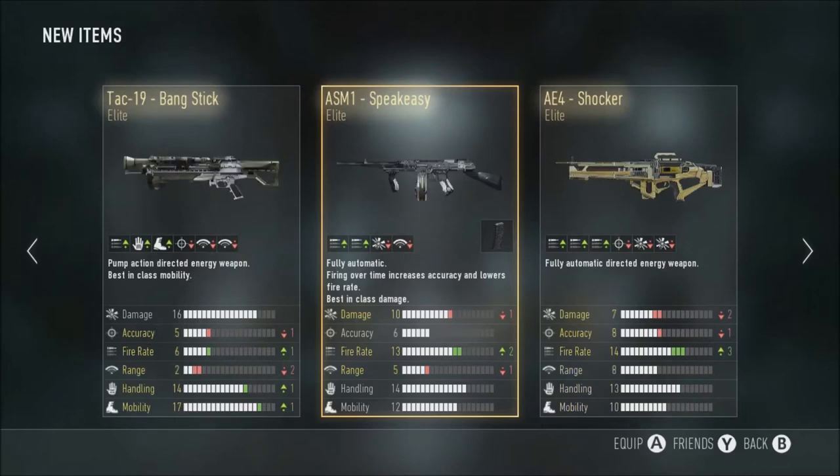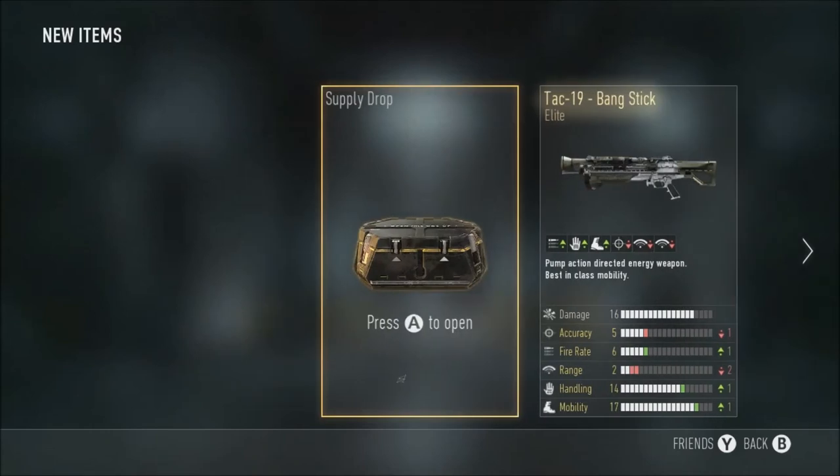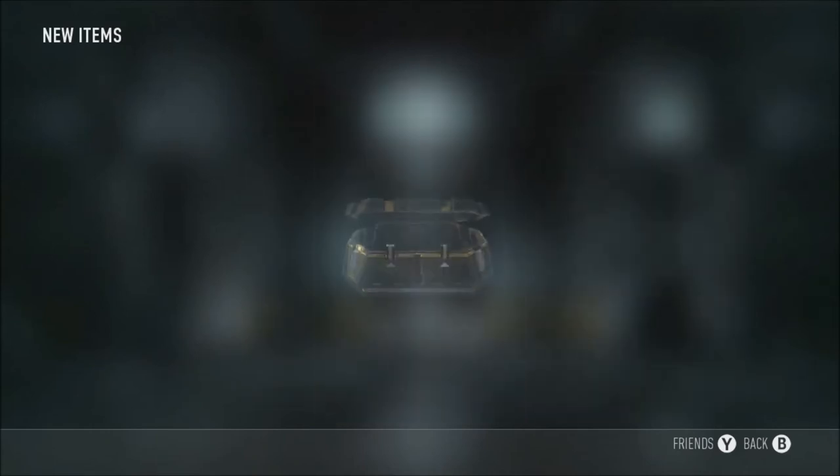Let's just take a moment to contemplate about these guns I just got here — three of the best elite variants of the guns that I've probably found, apart from the Type 19; Sledgehammer would have been much better, but oh well. Moving on to supply number four, I'm just really happy with the guns I got here. I'm gonna be using all three of them quite a lot, especially when I've got the challenges through in master prestige.